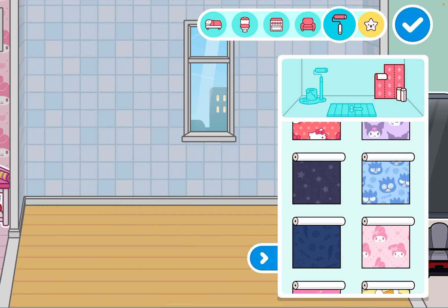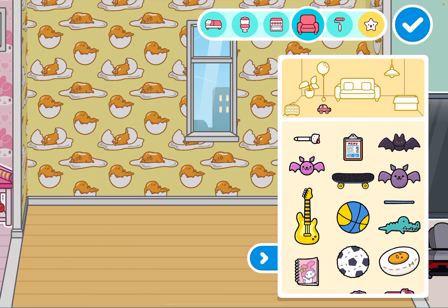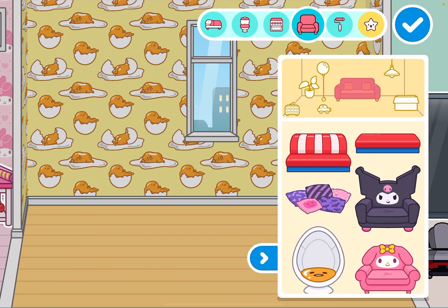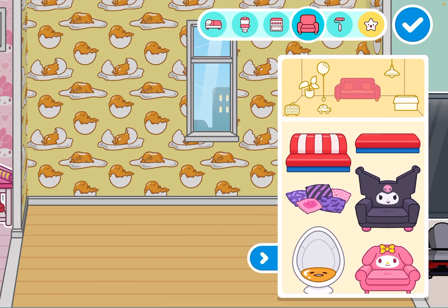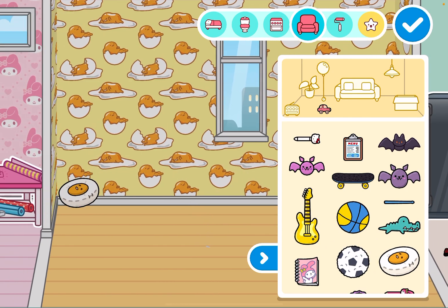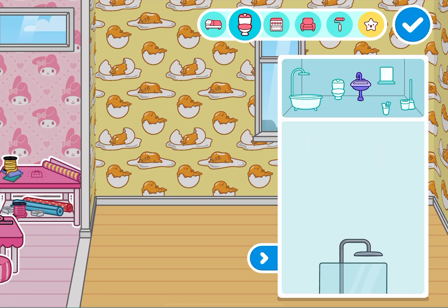This is gonna be the Gudetama room. No, the Gudetama room - this is where you go use the bathroom. So you're telling me when I use the toilet... no, we need a couch. That's where you poop - but that doesn't look like a toilet, that looks like a little egg chair in red and black. Fine, actually I kind of like it. It's gonna be a lounge - you can chill in the bathroom. What is that, a stuffy? That looks like a beanbag chair. Okay, what else - we need a toilet. Is there a Gudetama toilet?